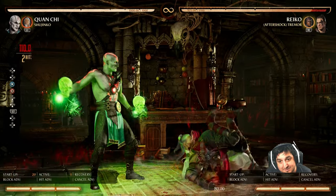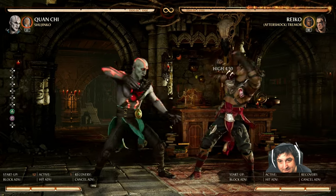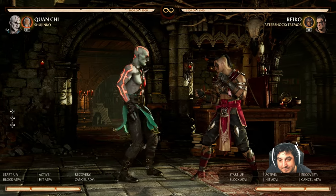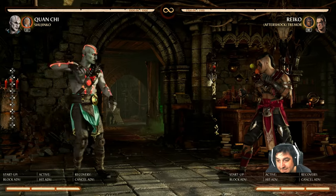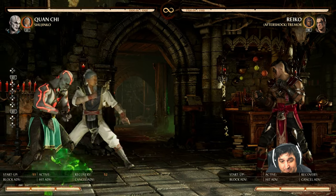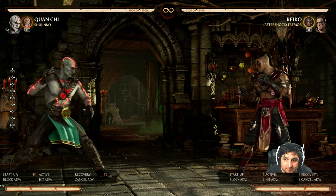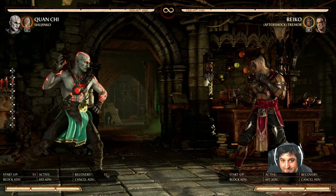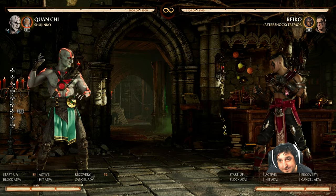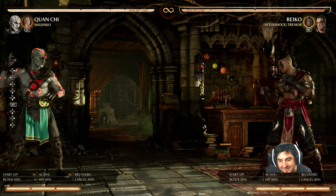Go into practice mode and set your opponent to block, just try doing some strings. You'll notice certain strings will tick throw with Shujinko — that one is extra good because of the low, overhead, and throw mix-up. A tick throw is when you basically combo into the throw and there's nothing they can do about it. And then lastly we have the updated parry — it has a much longer active time and Shujinko actually goes fairly far in front of you, which is way more useful, especially with the big hitboxes on Reiko's strings. Not only did they fix all the things I had problems with in this matchup, but they gave him stuff I didn't even think he needed.